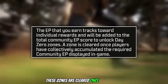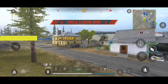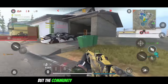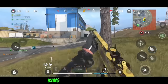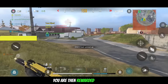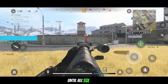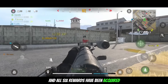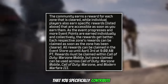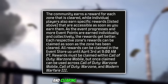These zones are cleared once players have collectively accumulated the required community EP displayed in game. Individual rewards are earned by yourself by acquiring a certain amount of EP, but community rewards are earned by clearing 6 different zones using everyone's combined event points. Once a certain milestone has been achieved you are rewarded with a skin, then the next zone opens up, and so on until all 6 zones and all 6 rewards have been acquired. In summary, individual rewards are based on the total EP you specifically contribute, and community rewards are based on everyone's combined EP clearing different zones.